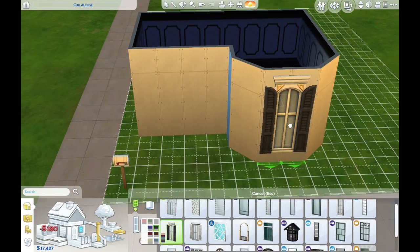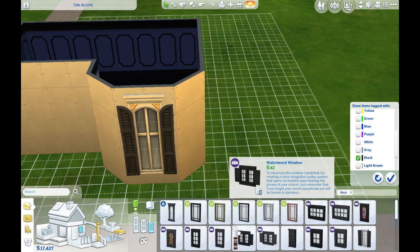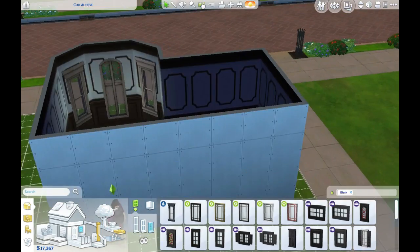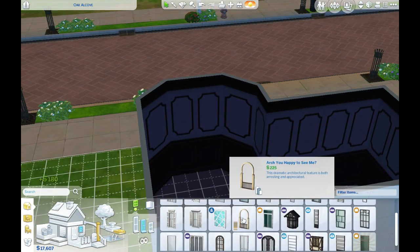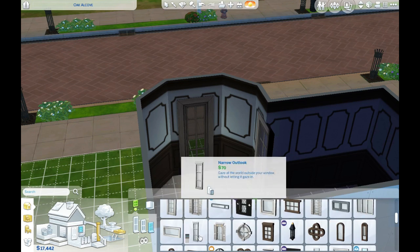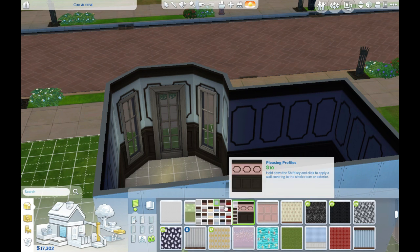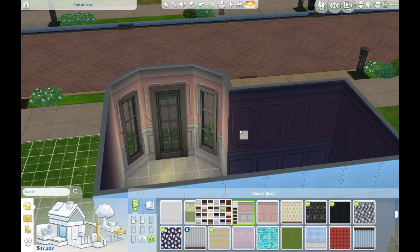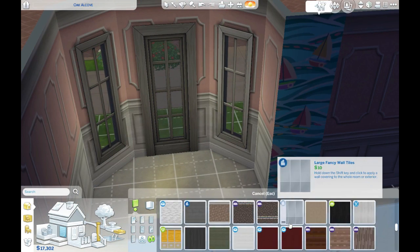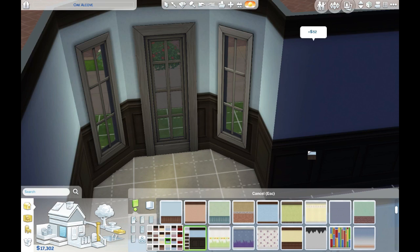It has a very Victorian feel to it with a lot of muted tones, black and white. It's mostly base game, and I used the curtains from the new glamour stuff pack because they're really nice — I really like them for old style builds, especially the ones with the lace edge.